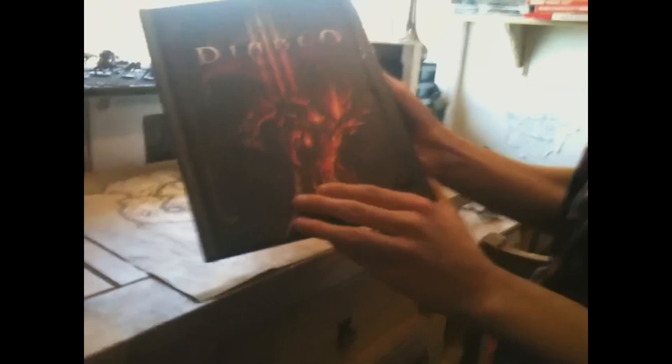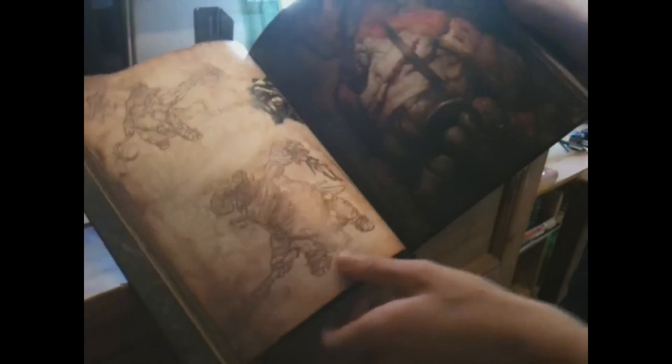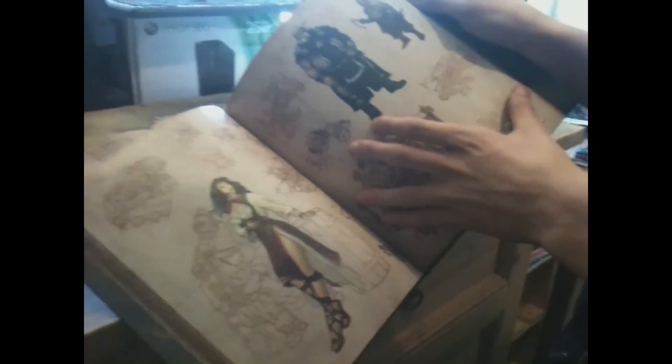First I'm going to take out the big book. This is the Art of Diablo 3, and it shows the map here — all the places. Westmarch is where Tristram is, the most famous part of it. The Barbarian stuff, The Butcher, which is a mob, and some other stuff.